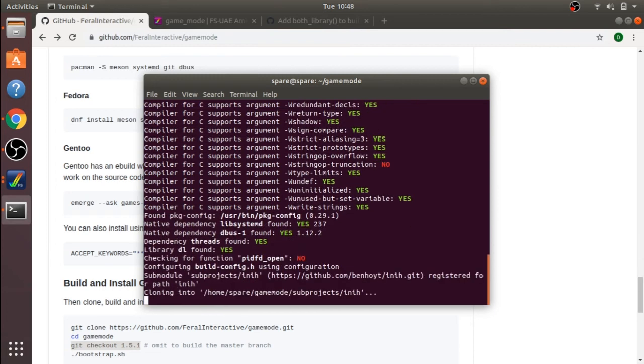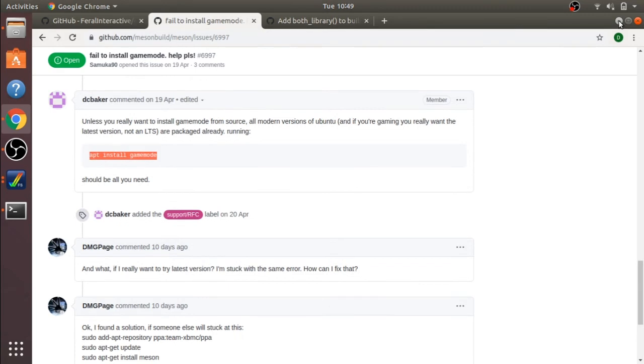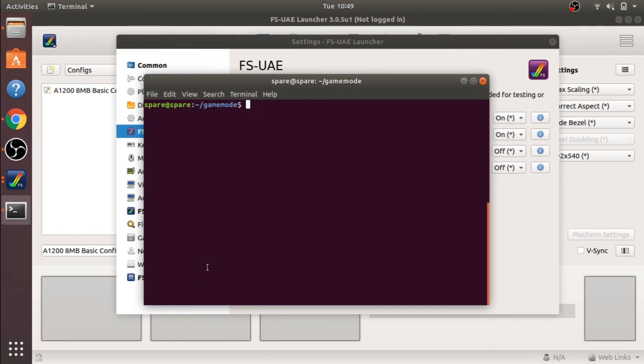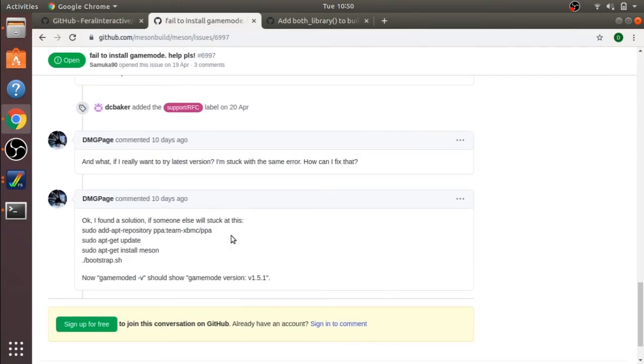Here we've got some errors — this is the problem. To make life easier, I've done a bit of research. The forums suggested running apt install gamemode, which doesn't work — I'll show you that. So the other way to actually solve the issue is to use this sudo add-apt-repository command, which I know for a fact does work.